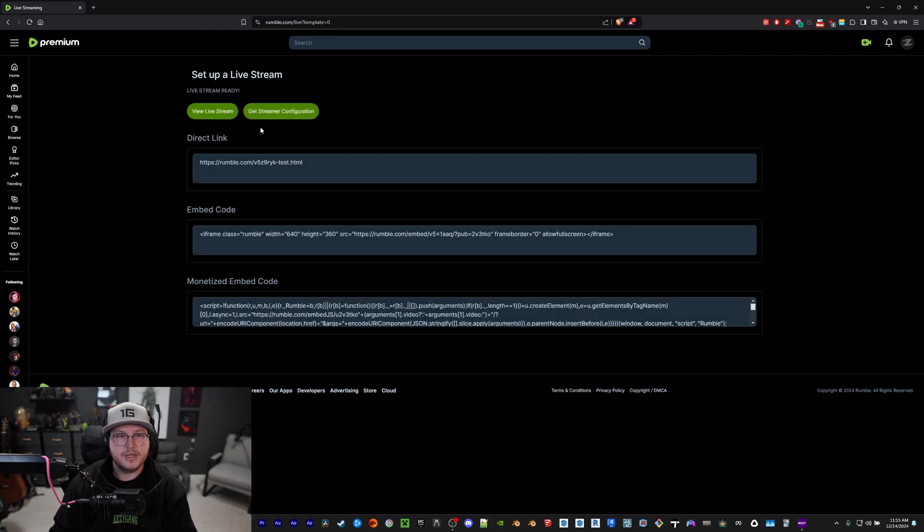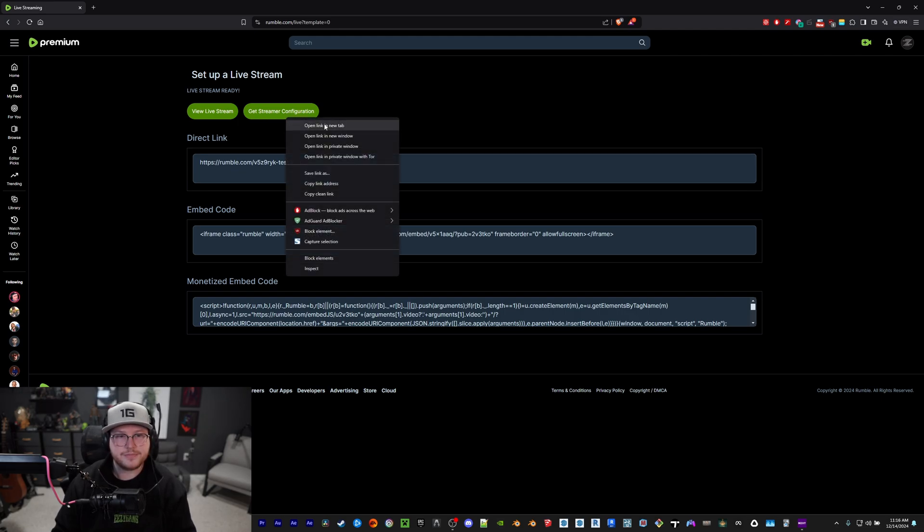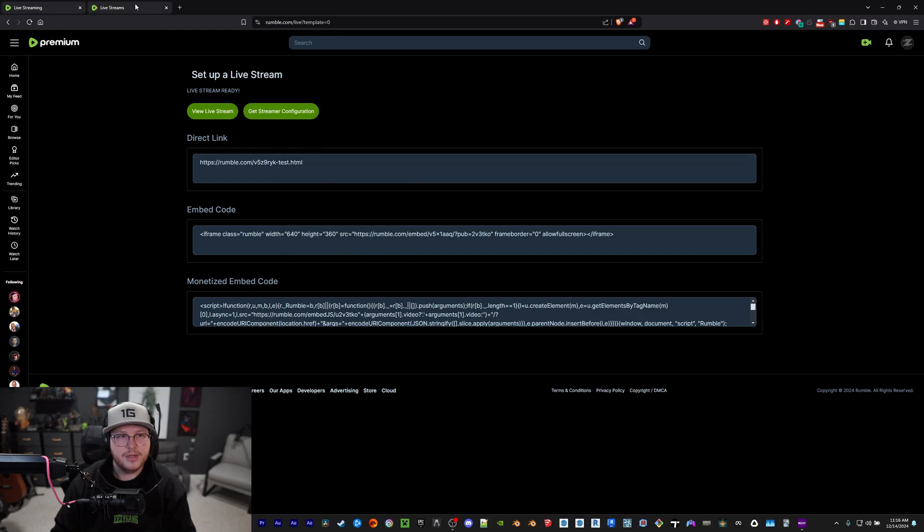Check the two checkboxes and hit submit. This page will come up with 'view live stream' and 'get streamer configuration.' Because I notice bugs sometimes when clicking directly, I right-click on 'streamer configuration' and hit 'open in new tab.'